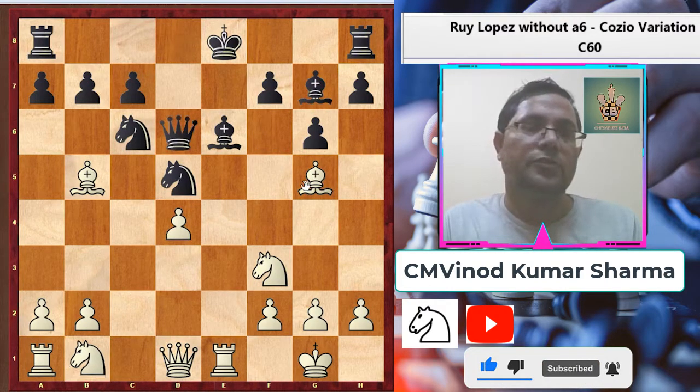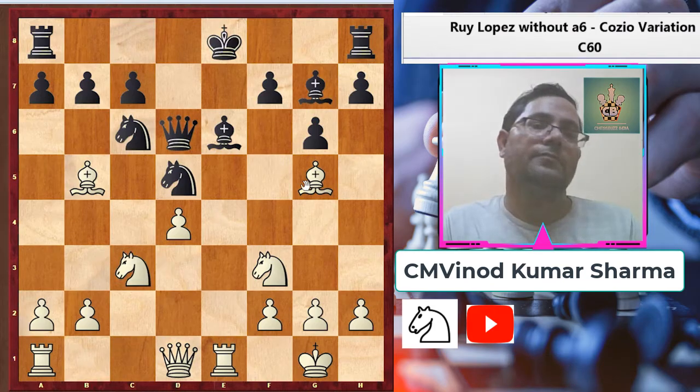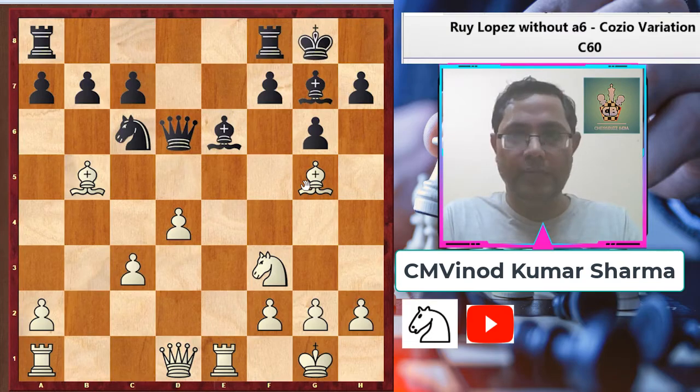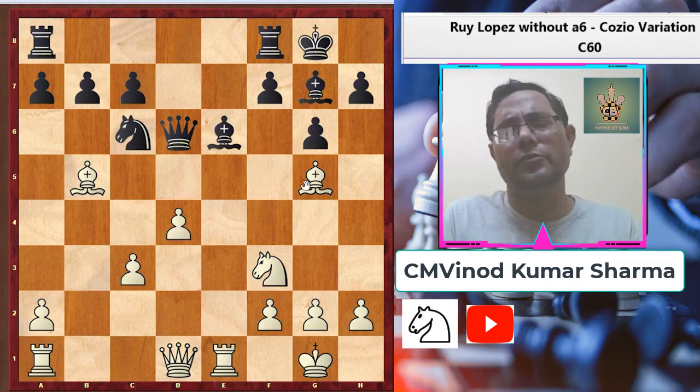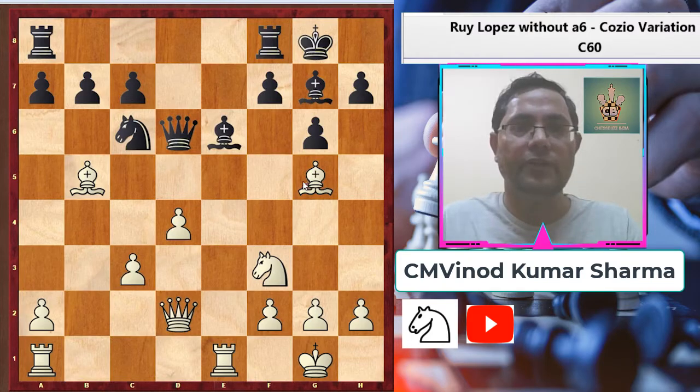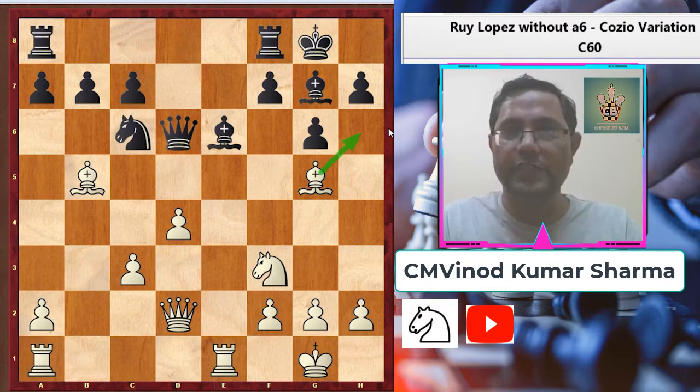After knight c3, black played knight takes c3, b takes c3, and then castled. In this situation, white has good development and black is also very solid. White played queen d2 with the idea of bishop h6 — in the future he wants to exchange this bishop to create some dark square weakness on the kingside.